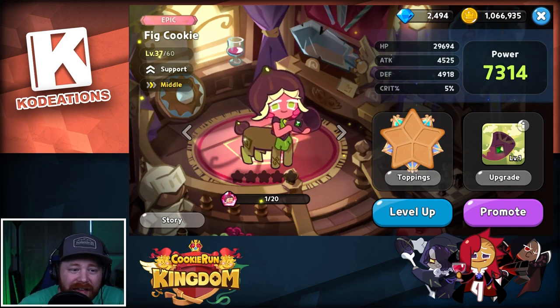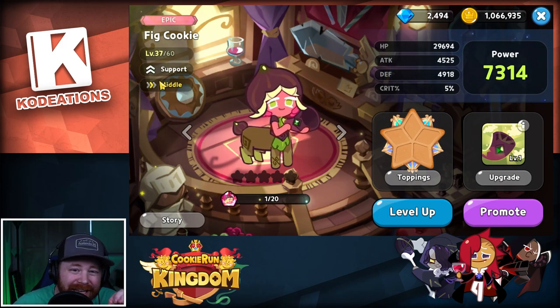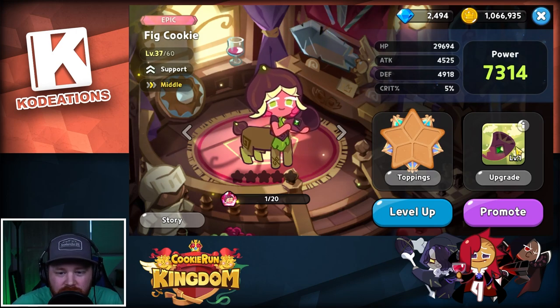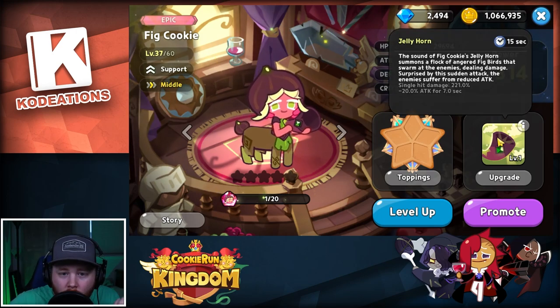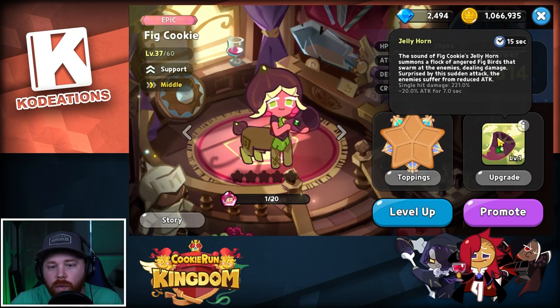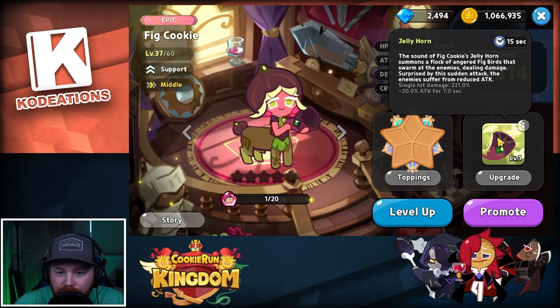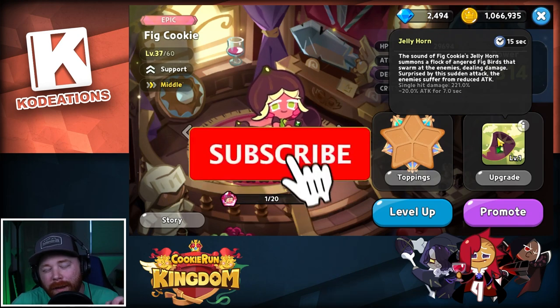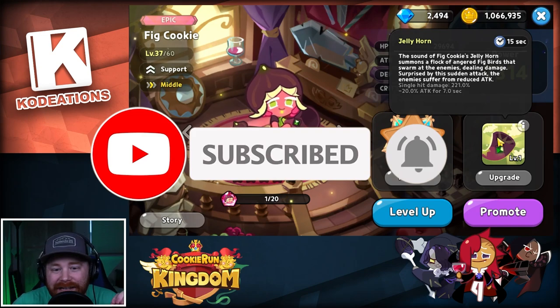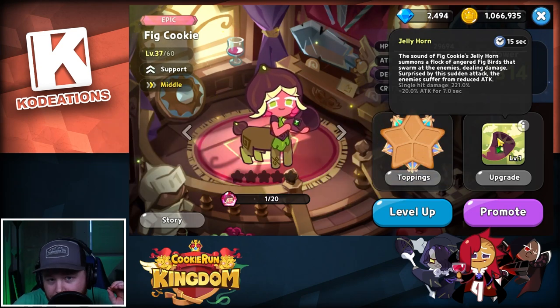First up, Fig Cookie is a support class cookie — you can see that in the top left corner — and she's placed in the middle row, very similar to Pomegranate in terms of positioning, class, and ghost. Her skill is called Jelly Horn: the sound of Fig Cookie's jelly horn summons a flock of angered fig birds that swarm the enemy dealing damage. It's a single-hit damage skill, not damage over time, so it does a big burst of damage right off the bat.